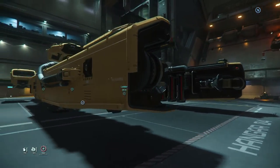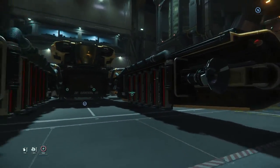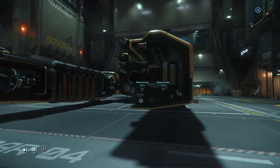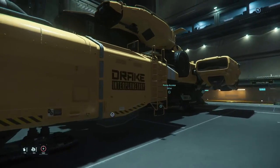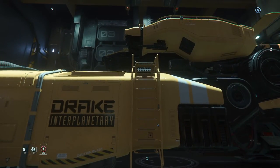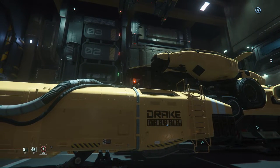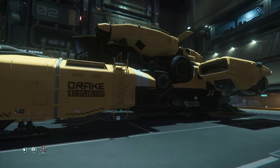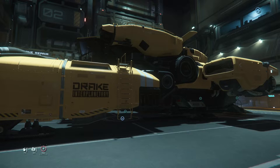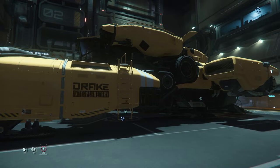This is a scavenging salvage ship. What this does is we go out into space, look for wrecks, strip their hull and make salvage, and then you can sell those parts for money. Turns out this ship is a pretty good moneymaker. While it's not as good as mining quantanium, and it's not maybe as practical as going to do bunker missions, though it's kind of close — I bet it's around the same, maybe a little bit less.